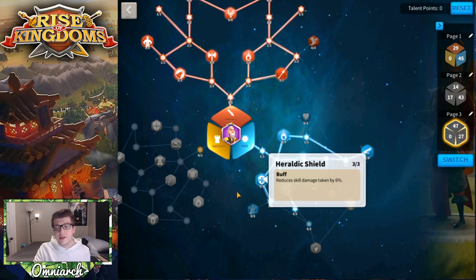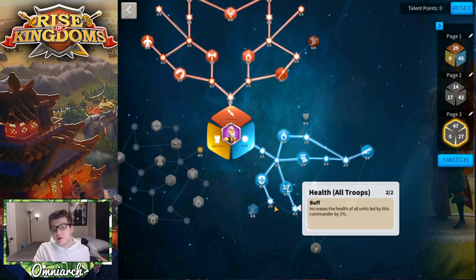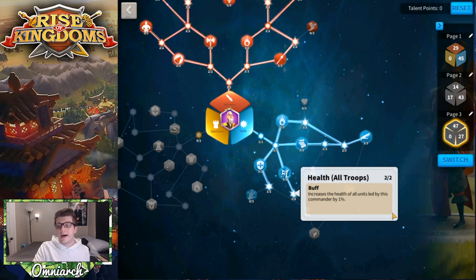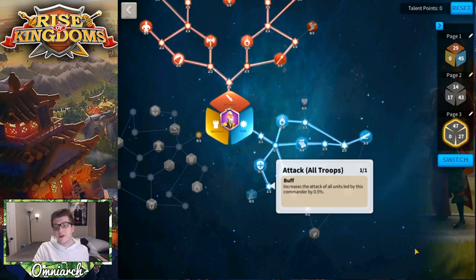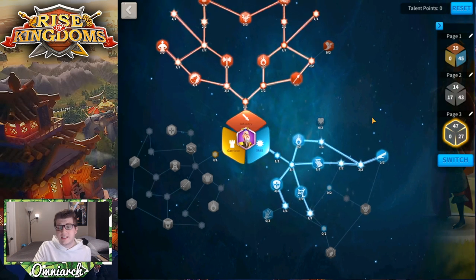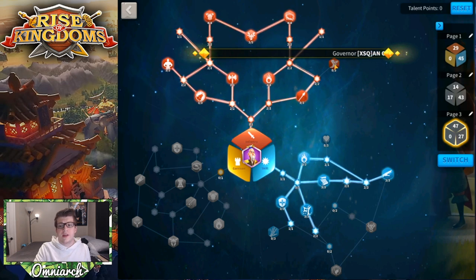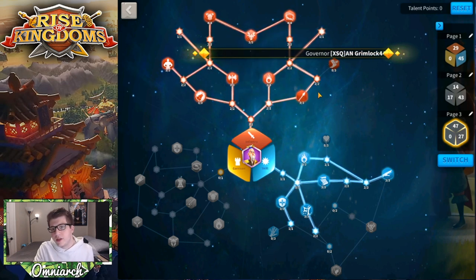With your remaining points in the full infantry build, you can choose Fleet of Foot for a 6% infantry march speed increase — though infantry are already slow so it's marginal — or put them into Heraldic Shields to reduce skill damage taken by 6%. You could also use two points to increase all troop health by 1% and another point for 0.5% attack. It's flexible depending on your preferences.